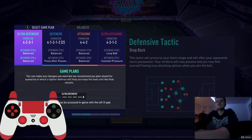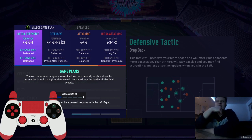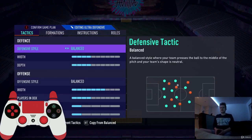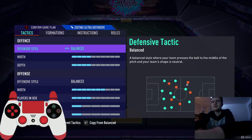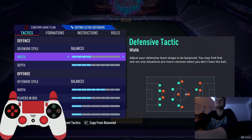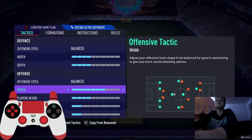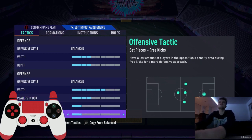The first formation is the ultra-defensive 4-2-3-1 narrow. I use it only when I have a one goal advantage after minute 70 — it helps me defend and not concede in the late stages. Settings: defensive style balanced, width 4 bars, depth 4 bars; offensive style balanced, width 7, players in box 4, corners 1, free kicks 1.